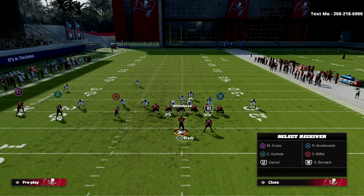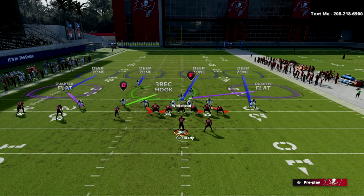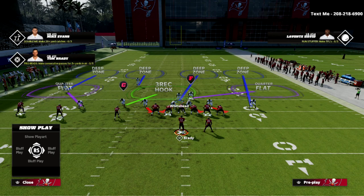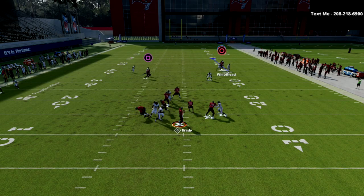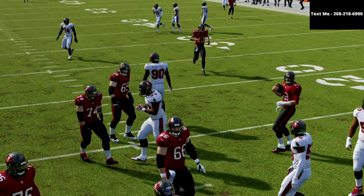I'm going to show you how to defend one of my favorite concepts in trips tight in, which is the PA Counter Go play. Our guy Whitehead here is going to be playing in responsibility for the inside receiver of the trips tight in — in this example, Scotty Miller. We're going to simply open our hips to this side: if Scotty Miller goes vertical, we take him man to man. You can see here — PA Counter Go — he goes vertical, we follow him up the seam, and the gist of this play is completely bagged.